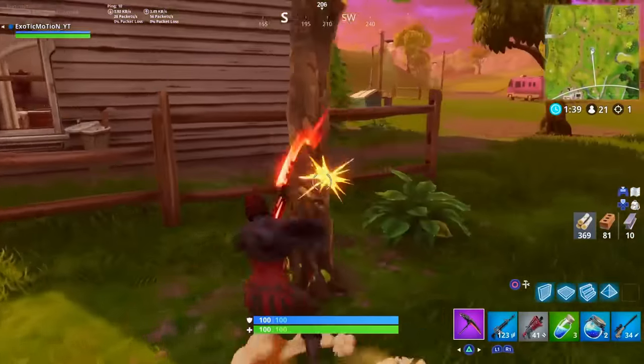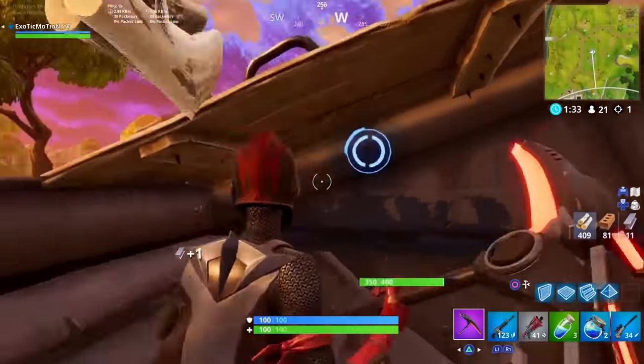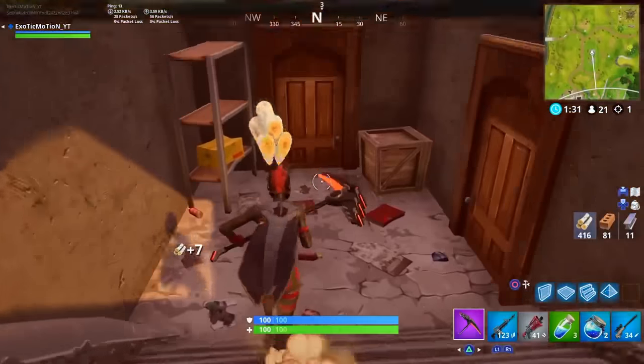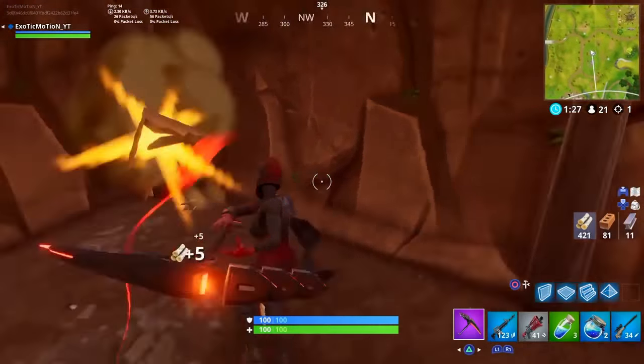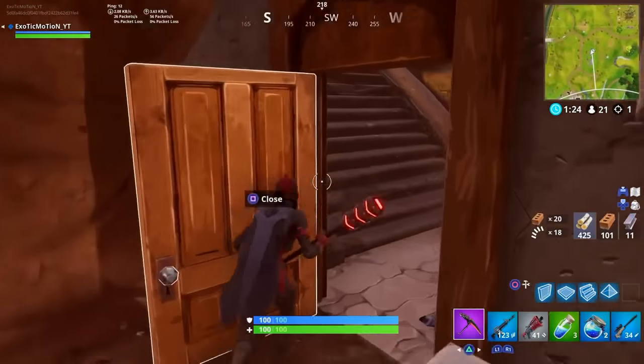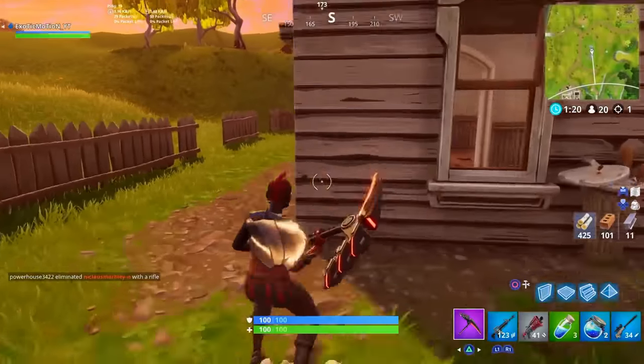I don't know about the material nerf that's going to be happening in the future, but for instance, hitting one item gave me eight wood just from one piece. Hit the other one — it's quick, real easy, and gets you a lot of wood. Right now we have 425 wood. Let's see how much wood we can actually get out of this house. Right when you walk in, hit the kitchen because the kitchen always has a lot of wood.